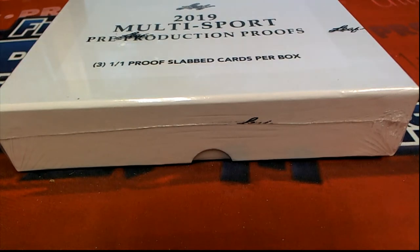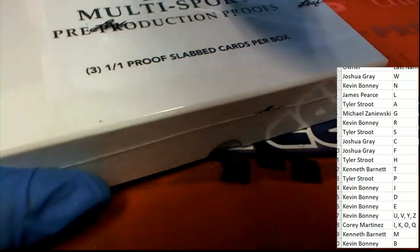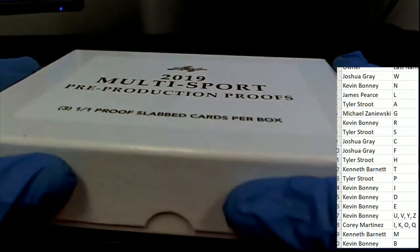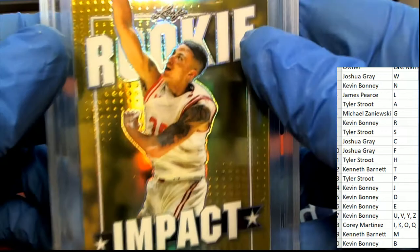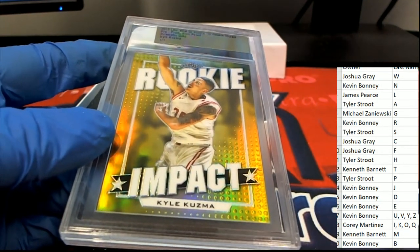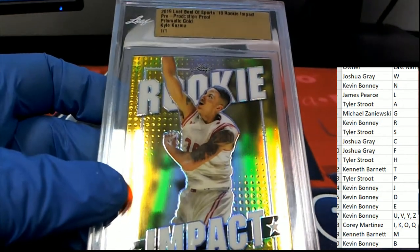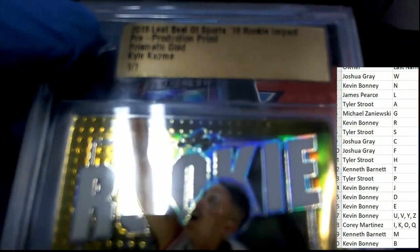Let's see what kind of slabbed one-of-ones come out of here. The first hit — a slab one-of-one — is Kyle Kuzma. Rookie Impact, Kuzma one-of-one, Leaf Best of Sports 2018 Rookie Impact. That is really cool! Letter K, owner Cory — congratulations! It's all slabbed up, a real nice one-of-one prismatic gold. It's a pre-production proof used in the making of that product, Best of Sports.